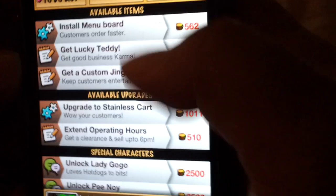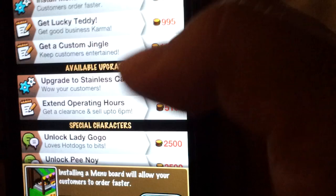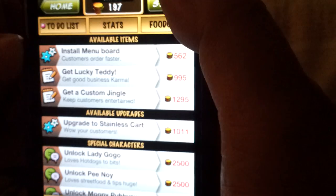I can also decide if I want to pursue upgrades. You can get nice items like a menu board that will allow your customers to order faster. I'm more biased toward upgrades that let me earn more, so I'll choose to extend my operating hours — instead of closing at 5 p.m., I'll close at 6 p.m.